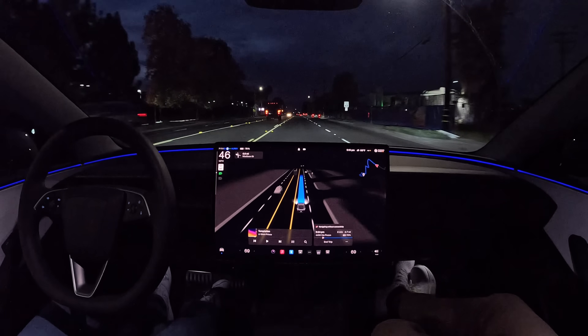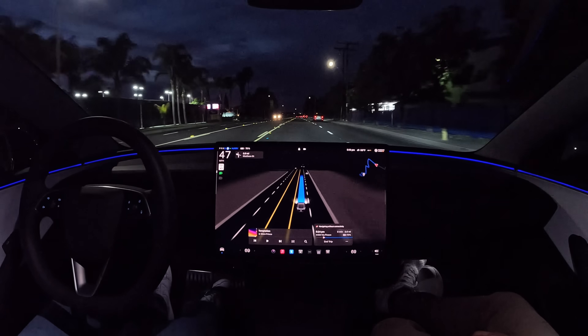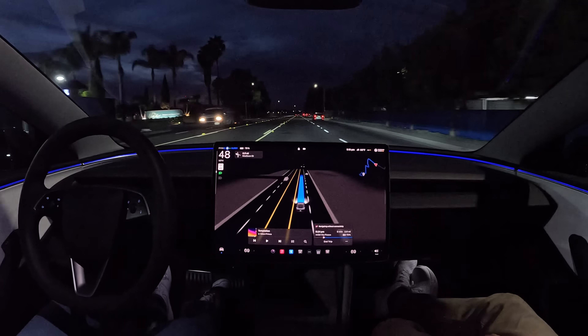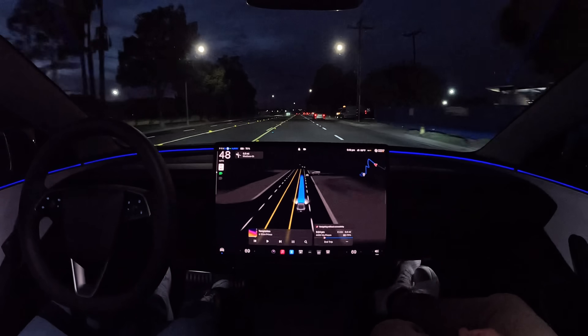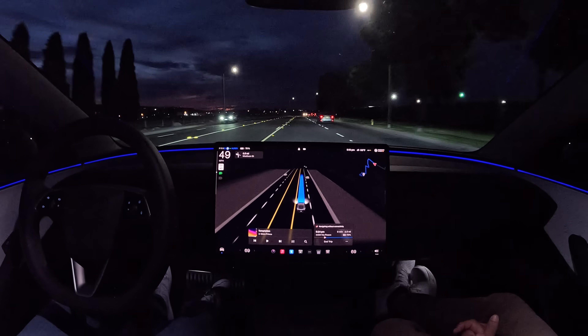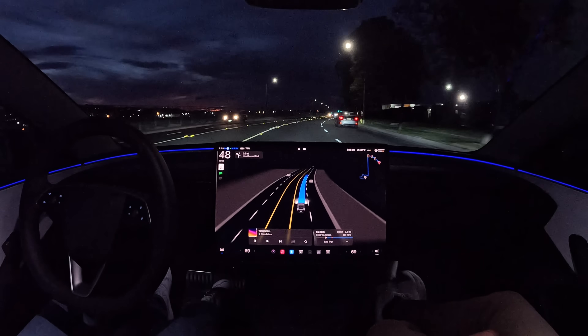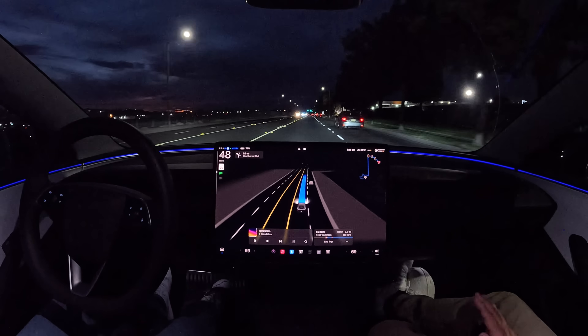There's a car in the middle lane with its blinkers on. FSD slowed down slightly but not too much — went down to around the speed limit — then sped back up to around 50 in a 45 zone. Really good, no more overly slow driving.